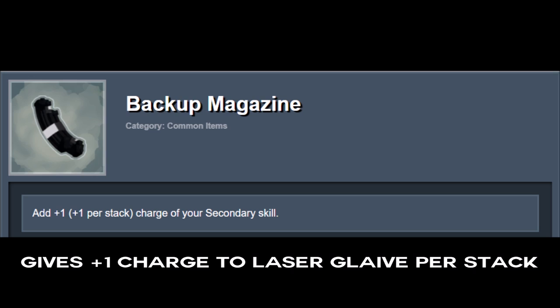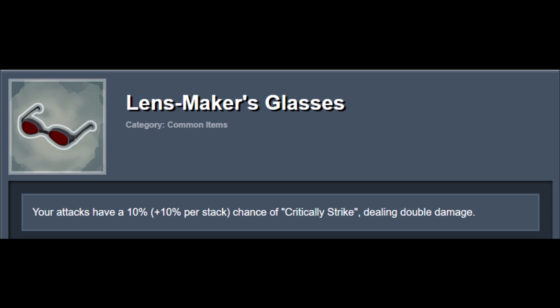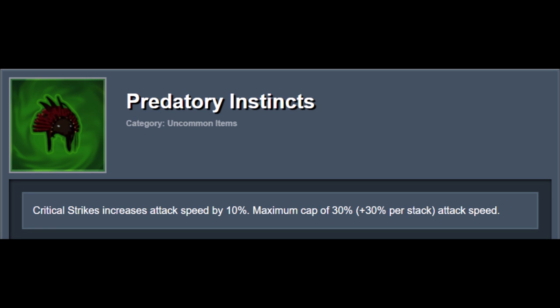Next, Backup Magazine. This one's incredibly useful when you move to mid-game and basically are wholly relying on Laser Glaive for damage output, as it gives you an additional Glaive charge. Then, Lensmaker's Glasses are really good to give you some crit chance. The glasses synchronise really well with Predatory Instincts, which increase your attack speed on critical hits.